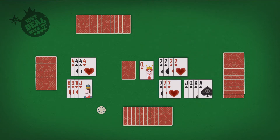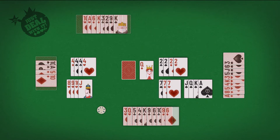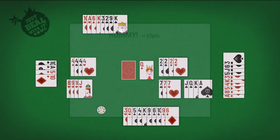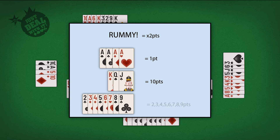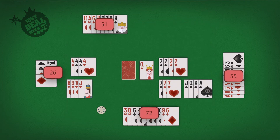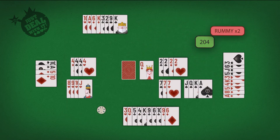That's called declaring Rummy. The player that melds and lays off all their cards first will earn a total of points equivalent to the values of all other cards remaining in the game. Aces are equal to one point, royal cards are equal to ten each, and all other cards keep their stated values. The first player to reach 500 points is declared the victor.